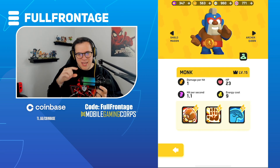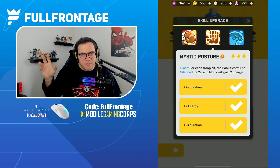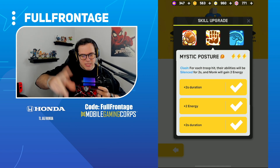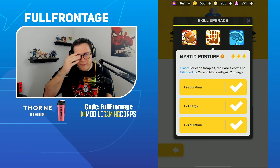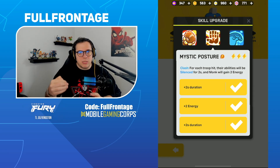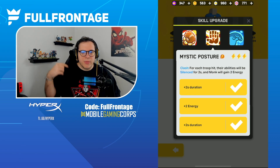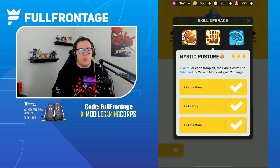For the Monk, this is an interesting one. I'd like to see the Monk's energy cost reduced to 8 from 9, but give it a new second ability. Get rid of Mystic Posture — it's gone. The new second ability would be called Spiritual Force: when the Monk KOs an enemy, the next closest enemy troop to the Monk becomes silenced for 2 seconds. At level 2, duration increases by 1 second; level 3, plus another second; and at level 4, it gains a KO ability for itself.